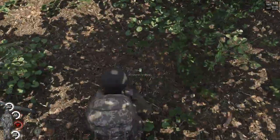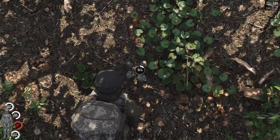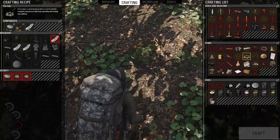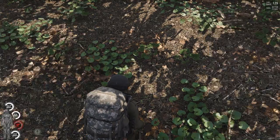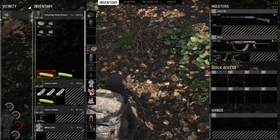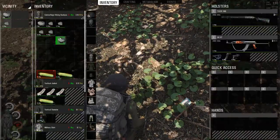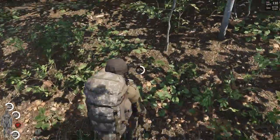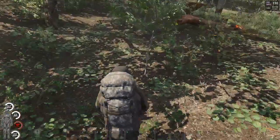Stone. You can look anywhere on the ground and you should be able to find stones. Just press F anywhere on the ground, and it gives you stone. So I have three stones. Four. Five. Six. Seven. Eight. Now we have stone in our inventory.